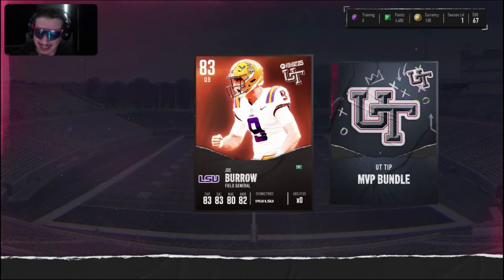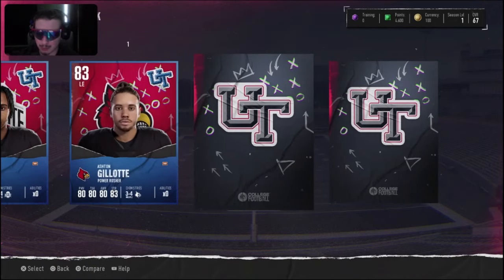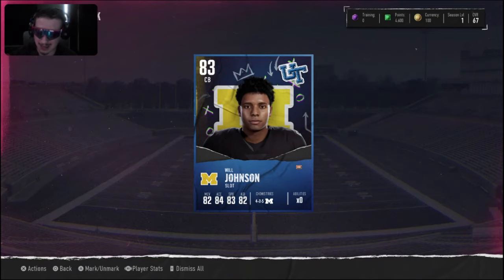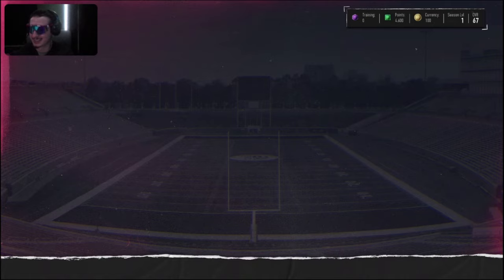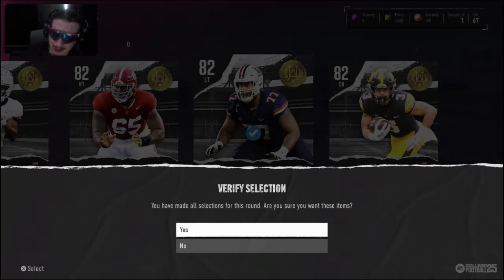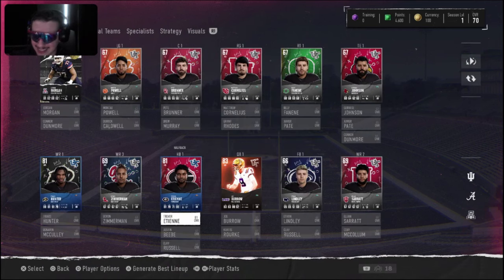Not really sure what that pack was called, but I'll take it. Next up we had another big pack with a lot of solid choices — I ended up taking Will Johnson, cornerback from Michigan. After that we had a pack full of 81 overalls and I took Trevor Etienne's younger brother, wanting an explosive offense. Then I grabbed an 82 overall left tackle Jordan Morgan to start building up the offensive line.